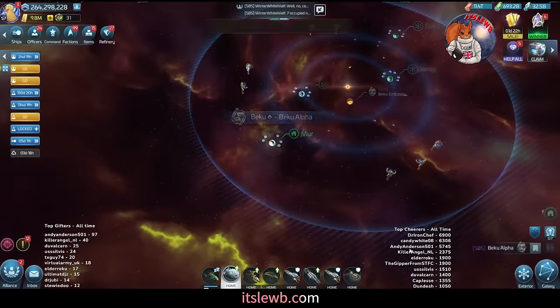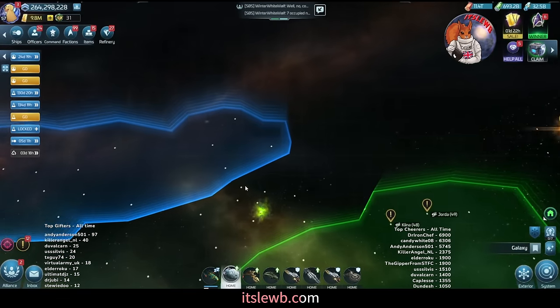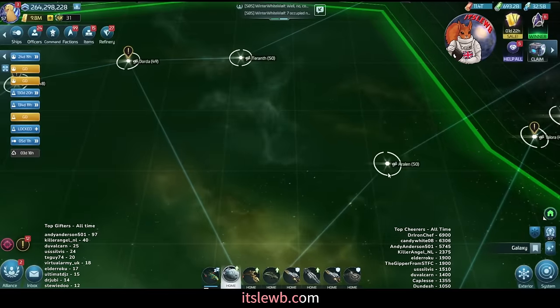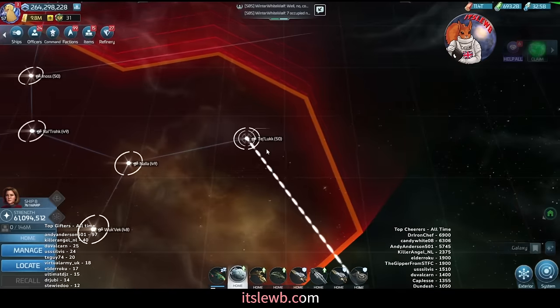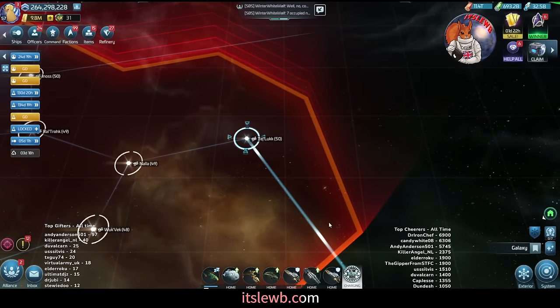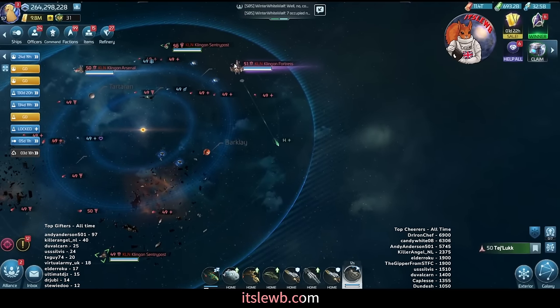The three epic 51 armadas I'm going to talk about are in these systems: the first is in Rylan, the second in Arelin, and the Klingon ones are in Tesh. The armada spawn timers have been drastically reduced — they now spawn approximately once every hour, in line with G3 armadas. I bet on my relatively mature day-one server the epic will still be there in Tesh — and there it is, the epic 51. This is the armada you're going for.